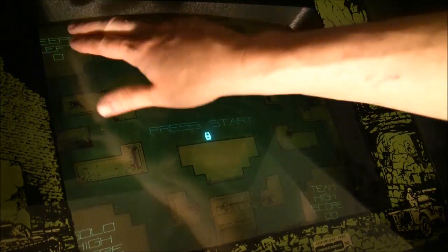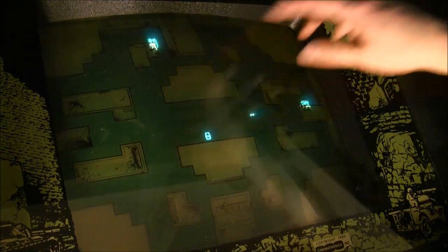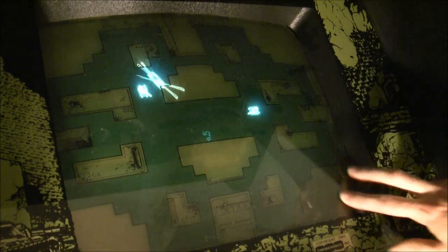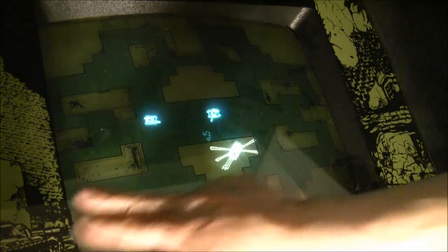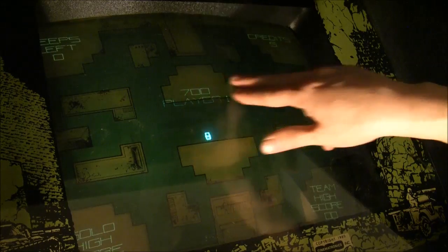You'll see information in the four corners here. This is how many jeeps you have left. This is how many credits you have. This is your team high score if you're playing with two players. And this is your solo high score if you're playing with one player. Your current score will show up there.